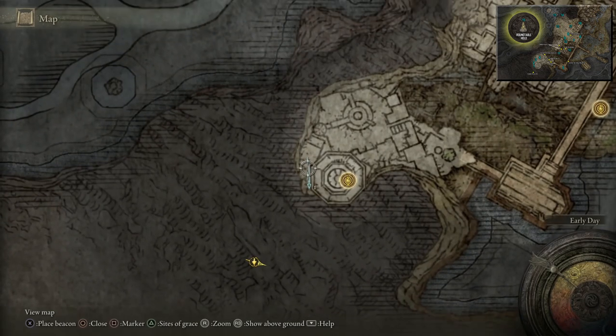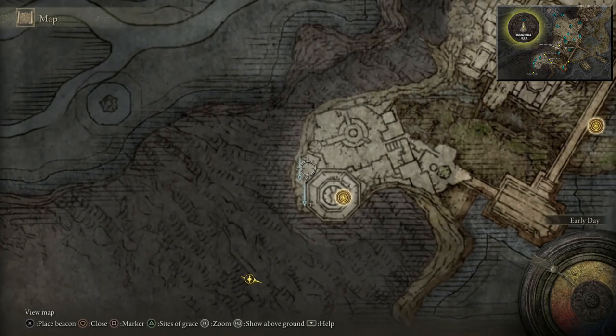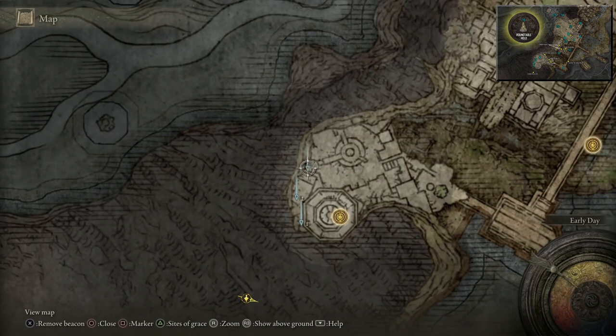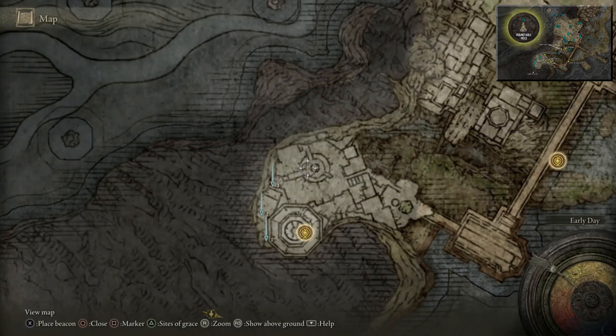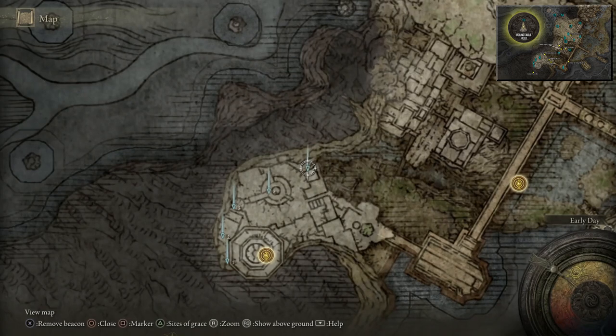We're going to come over here through a window and drop down, and when we drop down there's going to be another Golden Rune and a Ghost Glovewort 3, which we want. Coming north slightly, there's going to be a Site of Grace approximately here. Once we get that, there's going to be a gazebo here with a Ghost Glovewort Pickled Sycamore Bell Bearing in there, which will let us buy Ghost Glovewort from the Twin Maiden Husks — number 1 and number 2. Once we give it to her, around the back of her is going to be a Somber Smithing Stone 4.